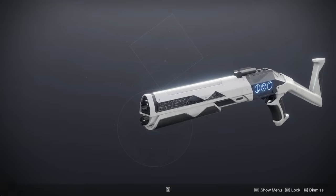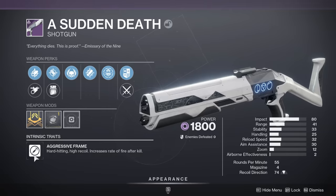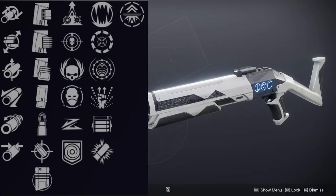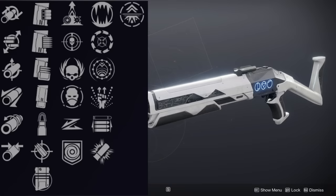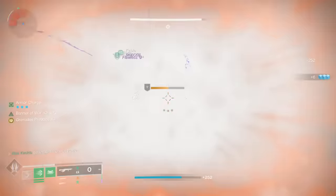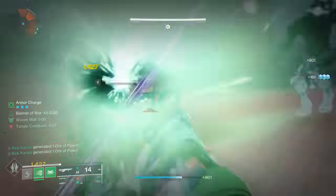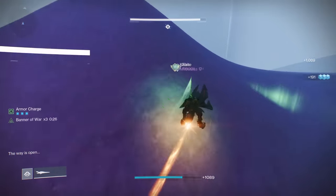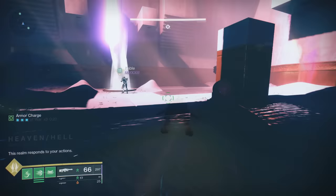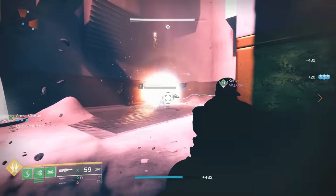Moving on to the Sudden Death, an aggressive frame 55 rounds per minute Void Shotgun. This thing has got those PvP god rolls in mind. It can get Threat Detector, which is becoming a lot more popular within PvP, and it can also get Slide Shot — sliding is going to reload your weapon and boost the range — and also Opening Shot. So the Slide Shot plus Opening Shot combo is already very good for PvP, or Threat Detector plus Opening Shot for a more traditional roll. Barrel Constrictor up top actually got a buff as well. It can also get One-Two Punch for PvE rolls, but overall, some very, very good PvP shotgun rolls here.